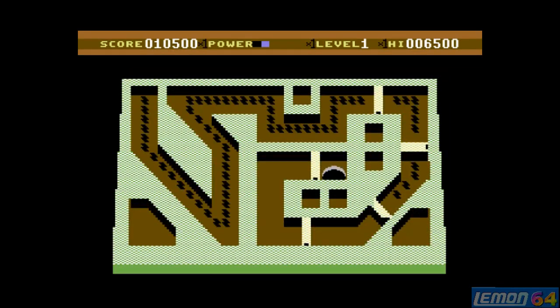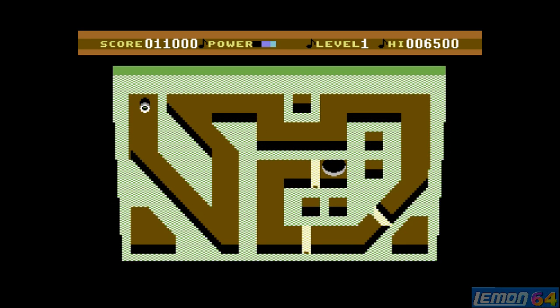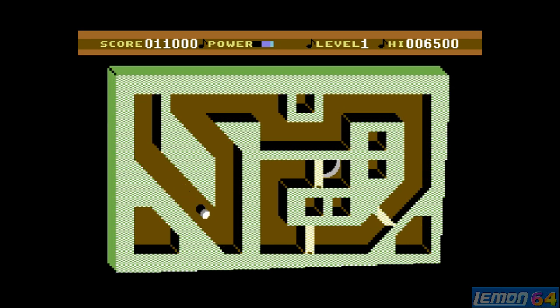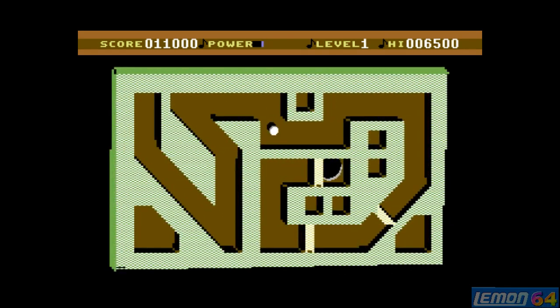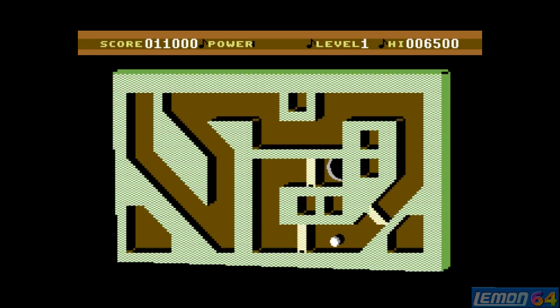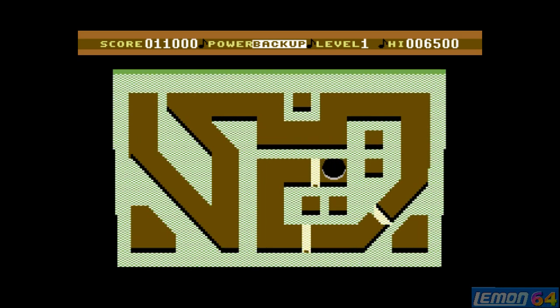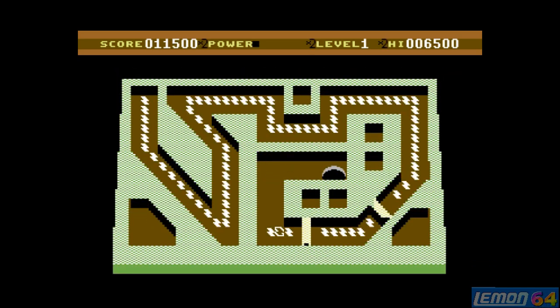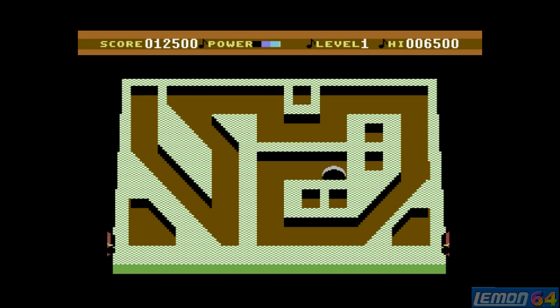With only three more gates to get through, we can run out of power, but luckily the game gives bonus emergency power at the end — so even if we lose all power, we'll move on to the emergency backup supply. That's level 1 completed; let's move on to level 2.